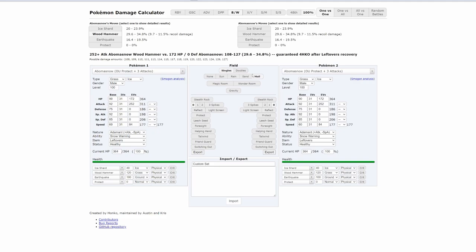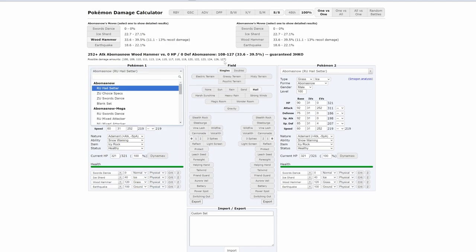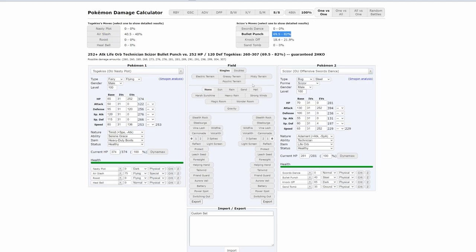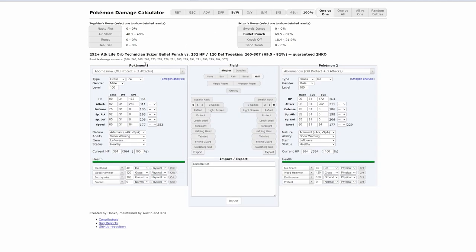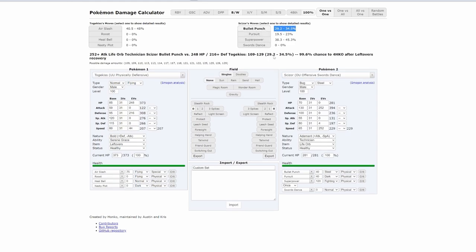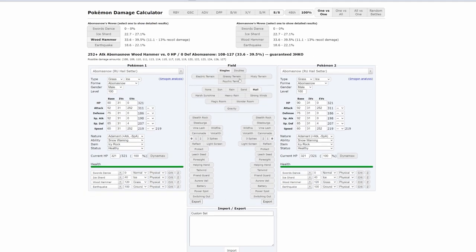Also, keep in mind when using the Sword and Shield calculator that the Fairy type doesn't exist. So if you have a Togekiss, in Sword and Shield it shows as weak to Scizor — it's almost doing 70%. But in the Black and White calculator, Bullet Punch only does about 30% because the Fairy type doesn't exist. Similarly, Shadow Ball doesn't do any damage to Togekiss in PokéMMO because Togekiss is a Normal type there, not a Fairy type like in Sword and Shield.